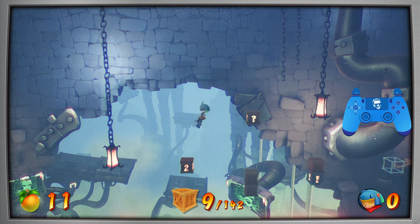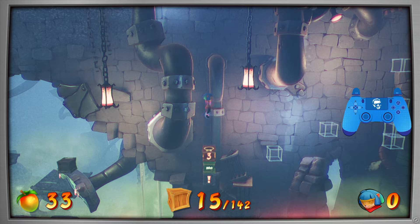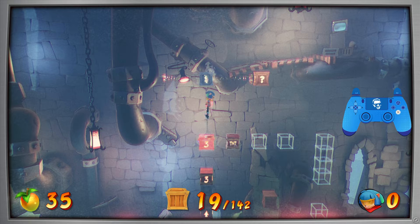Hit this next switch, and then you want to head on over. Trigger this TNT, and then you want to do a crouching double jump to avoid the explosion. Come up the staircase of boxes here, trigger this TNT, and then you want to hit the switch up here.